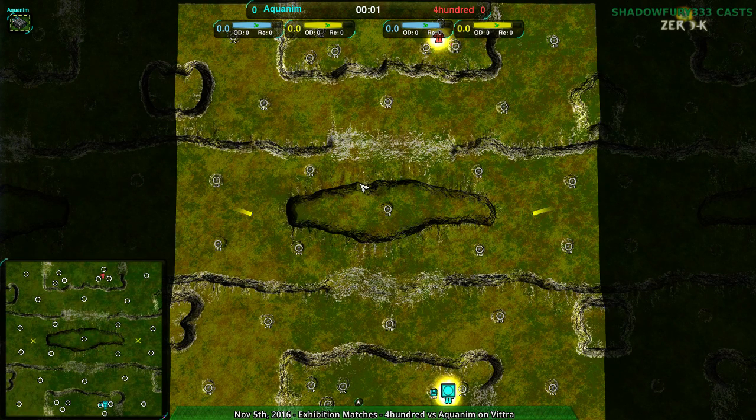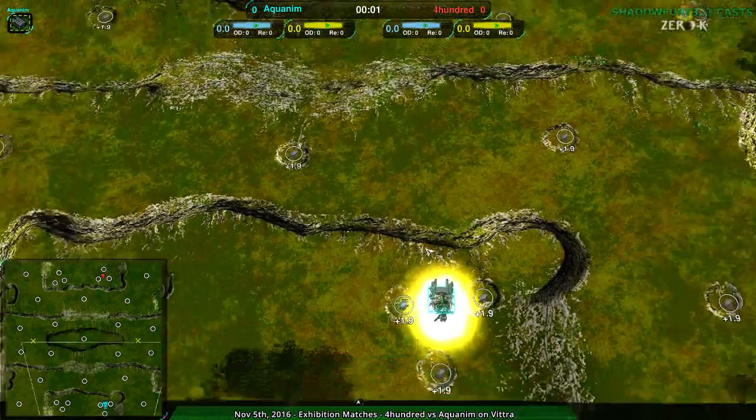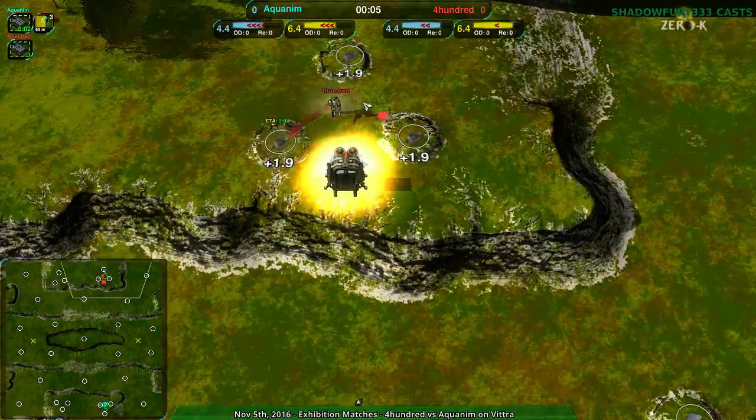Welcome back, 0K fans, to Nanolade Zadon. I remain your host, Shadowfury333, and this next exhibition match is going to be between Aquanim and 400 on Vitra, which will be curious to watch because we have Aquanim going for the Clucky Bot Factory, and this map also Clucky for 400.